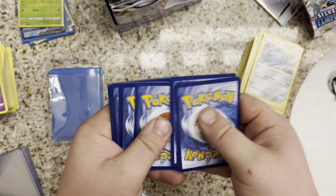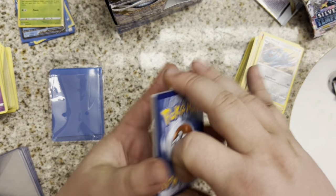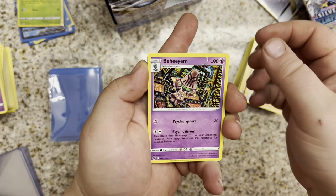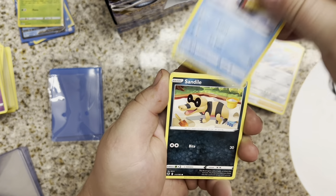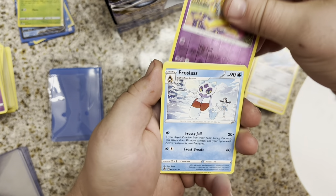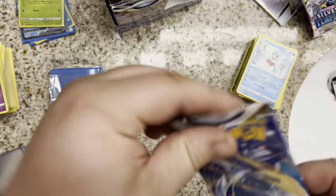Code card is out. Candice, Behegum, Emergency Jelly, Noibat, Snorunt, Sandile, Fennekin, Murkrow, Hypno, and a Froslass. Froslass, not Hollow in the rare. Back to Lugia. I plan on doing this whole video slow roll, so hopefully you guys enjoy that — just sit back and relax while we open some packs.